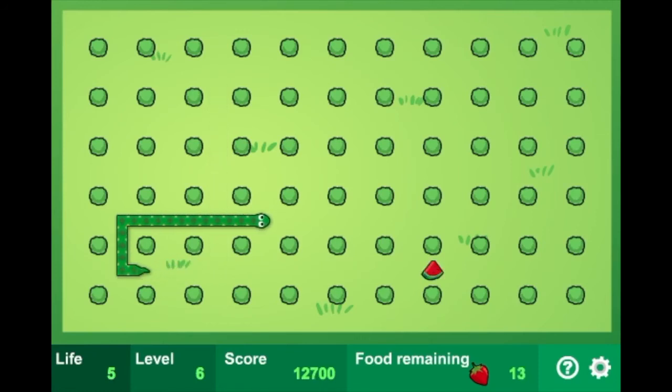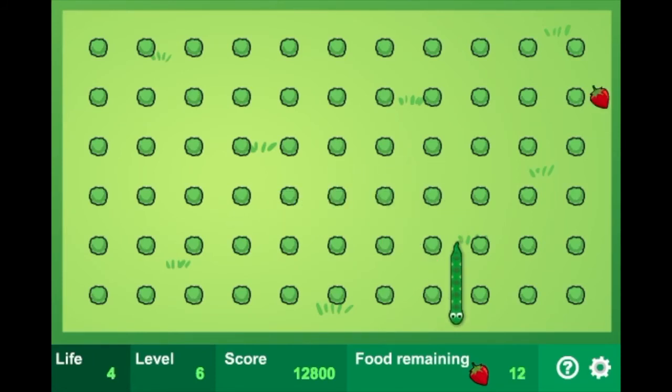Oh gosh, that was close. Hit the wall. Yeah — when you die, the snake starts off small again, so you don't have to collect all the fruit again. Thank goodness for that. If you had to collect all the fruit every time you die — yeah, that would be so annoying, because you could be like one fruit away and then die.